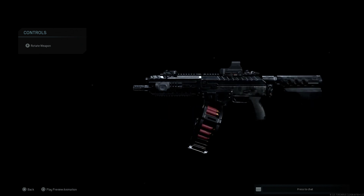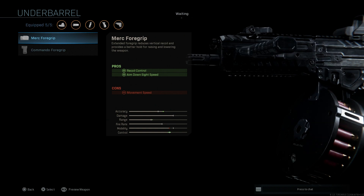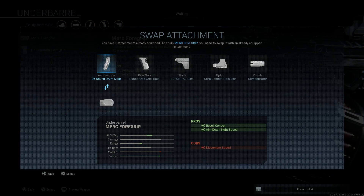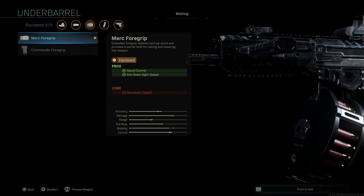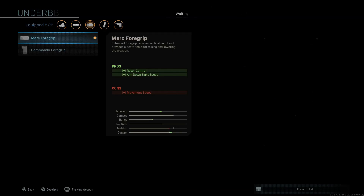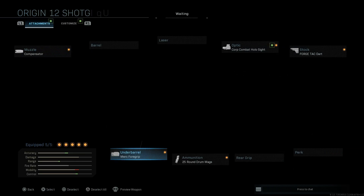By base, you do have a side-mounted grip on this weapon. We're going to take advantage of the Merc 4 grip over the default grip because we want better recoil control, and this is also going to assist with our ADS speed. Your other option is the Commando 4 grip, which is a 45-degree slanted fore-grip that assists with recoil stabilization and aiming stability, the con being movement speed. But we're going to keep that Merc 4 grip.